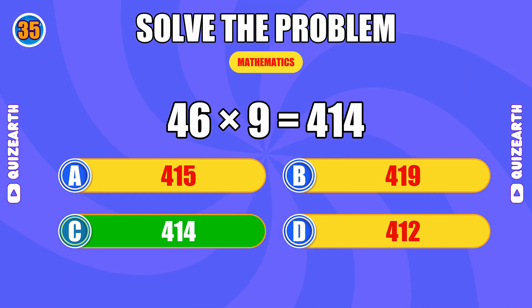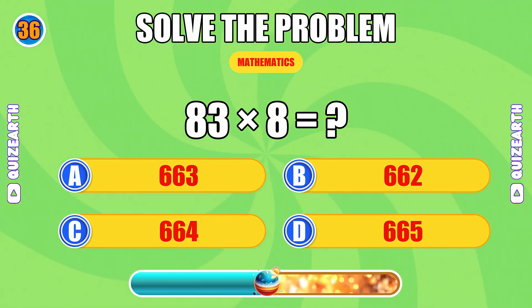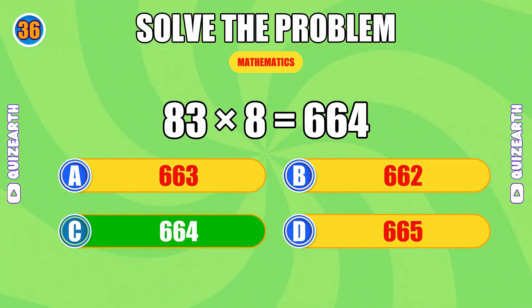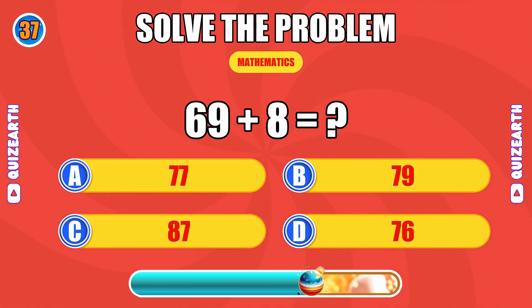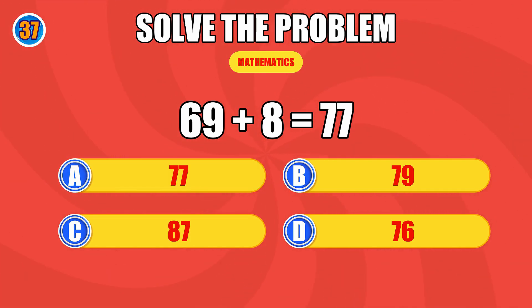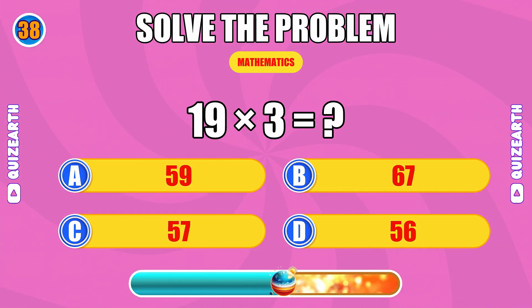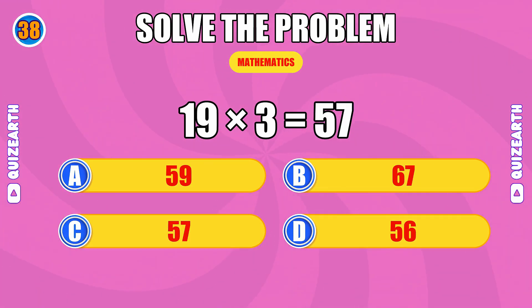How much is 46 times 9? Perfect focus, the answer is 414. What do you get when you multiply 83 by 8? You're on another level, the answer is 664. What is 69 plus 8? Magnificent, the answer is 77. How much is 19 times 3? Breathtaking, the answer is 57.